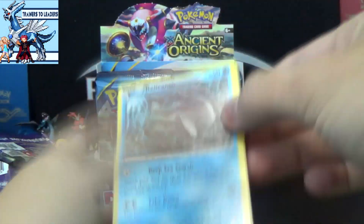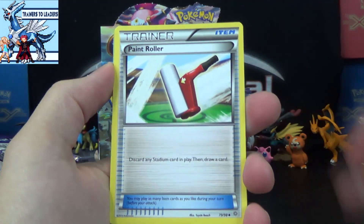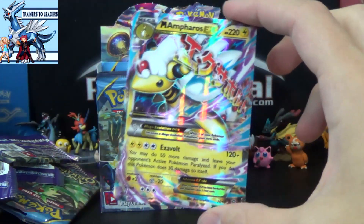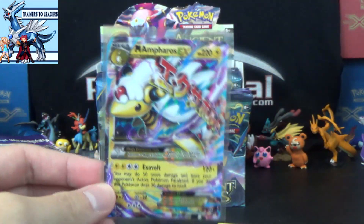Three and two. We've got a Relicanth, Persian, Eevee, Ketney, Baltoy, Whimsicott, Paint Roller, Gloom, Larvesta Reverse. There we go - finally an Ultra: Mega Ampharos EX! Since it is the Mega at least, that makes it a little bit better than just the regular Ampharos.